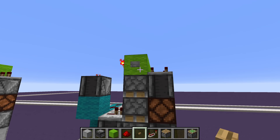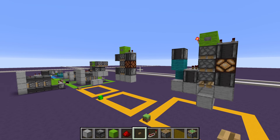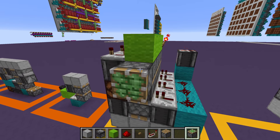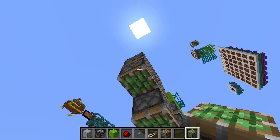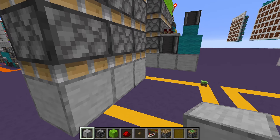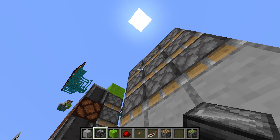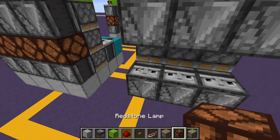I slightly modified skyflip's design by adding a repeater line on four ticks, making it an expandable downwards triple piston extender at basically the same speed — maybe one tick slower. To build it: take your triple piston extender, go two blocks on one side and one block on the other. Put observers facing down on the top pistons and observers facing down on the bottom pistons, then place your lamps and blocks in front.